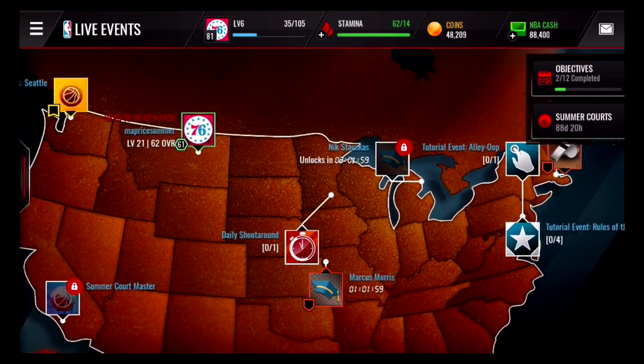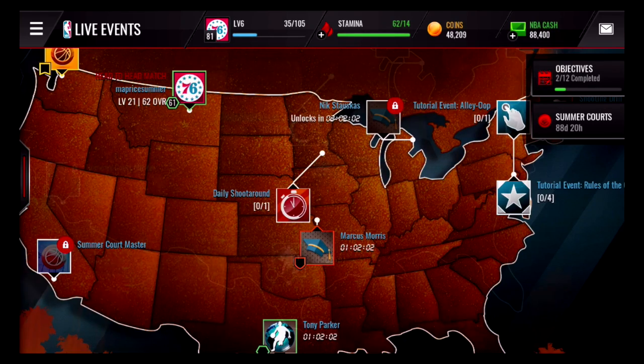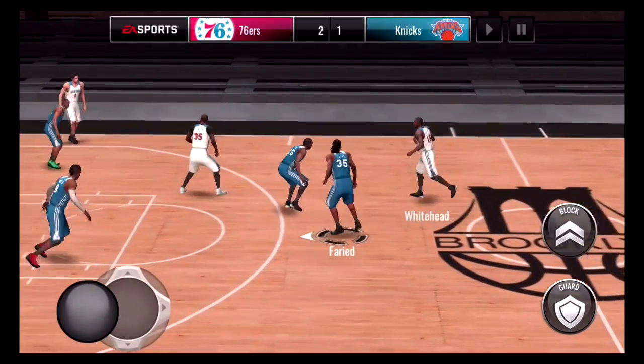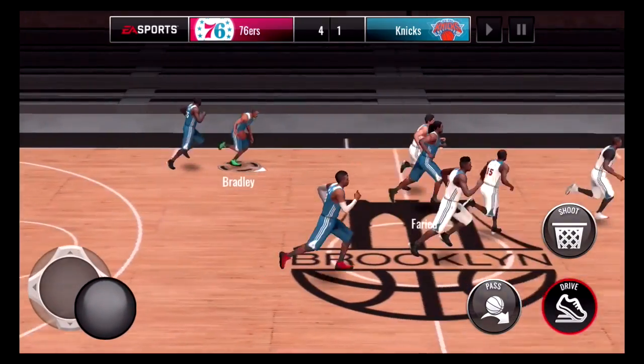There's going to be over a hundred new players. First we see this updated map where it looks like a complete heat wave hit the entire US. Check out these palm trees they threw in — that is a really nice detail to go with the whole summer vibe. There are four new courts, which will be updated weekly with a new boss. The first boss is Bernard King for the Brooklyn courts.